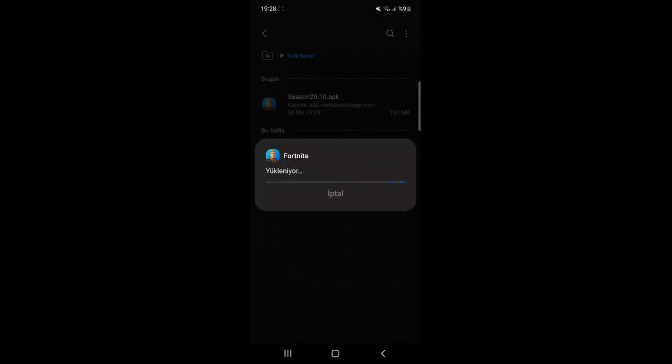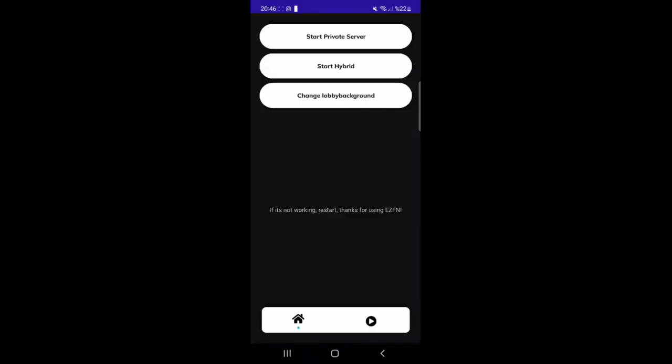Once you've installed both apps, launch the second app, which is the new season app. Then head over to the first app, which is going to be the EZFN beta app. This will take you to a page that looks like this.